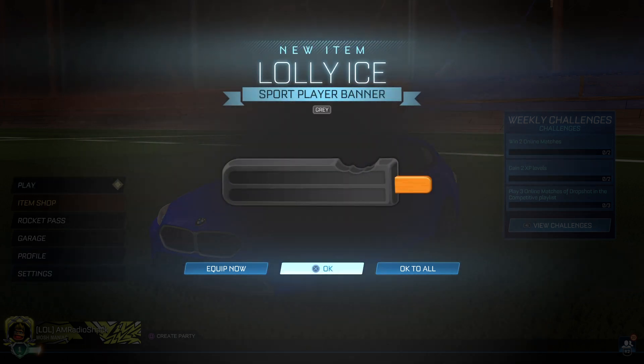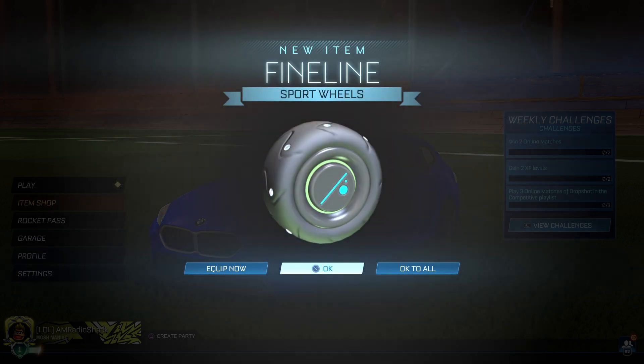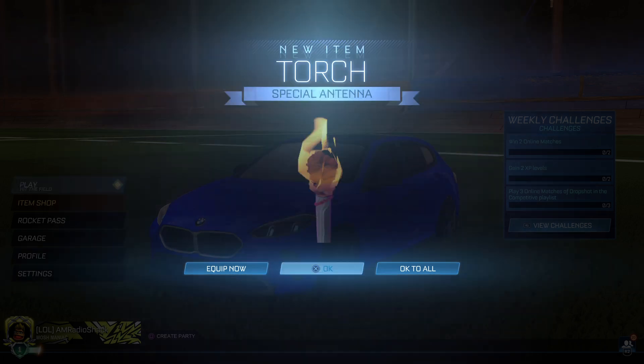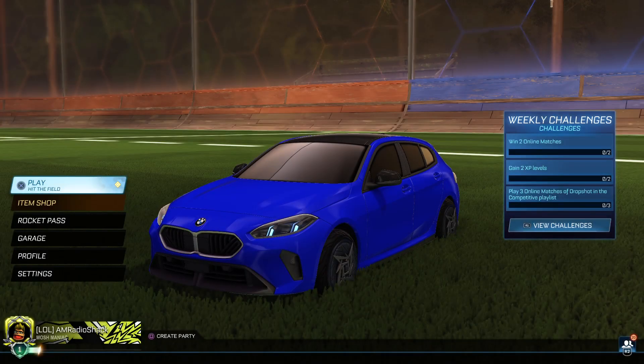Antenna. Ooh, Lali Ice Banner — I haven't seen that one yet. It's got a bite taken out of it. Wheels. Another Lali Ice. Fine line wheels — I don't think I've seen that one yet. Another antenna. More wheels. What do you guys think? Am I going to get the goal explosion? I never do, and I have no idea why. Another decal. That's it — no goal explosion once again.